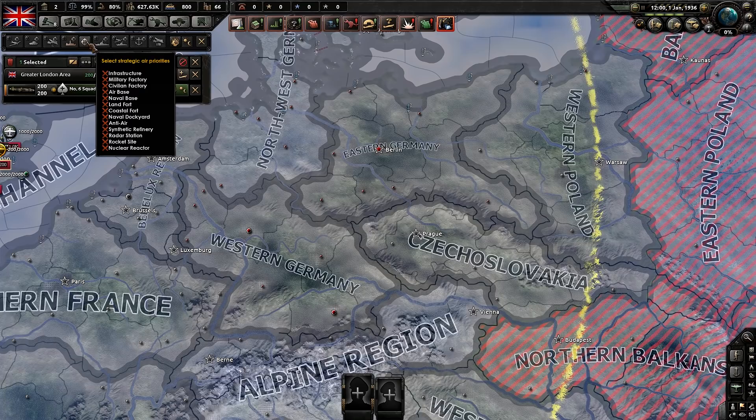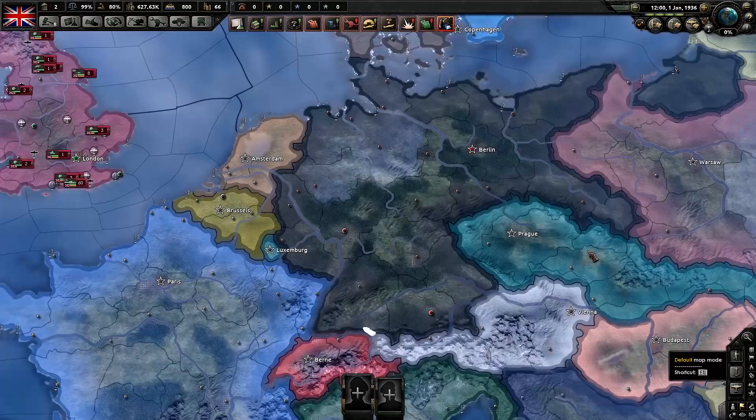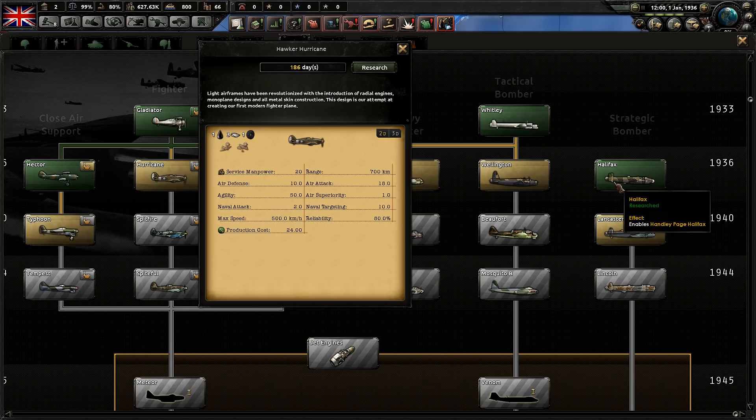One thing people don't realize: 99% of multiplayer lobbies you're going to find have a rule against strat bombers. I don't understand why that is — they're one of the easiest things to counter in this game. It just takes a little bit of production. Here is what you need to realize when going up against strat bombers and when using them.